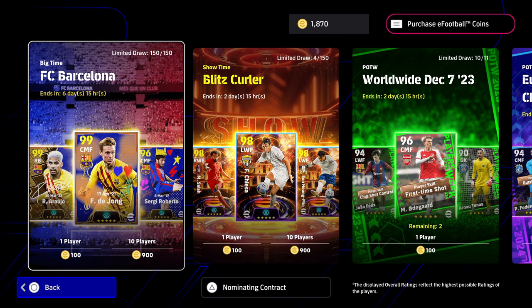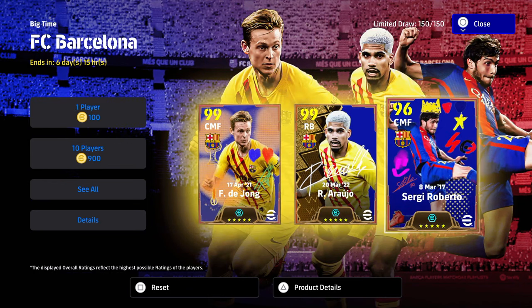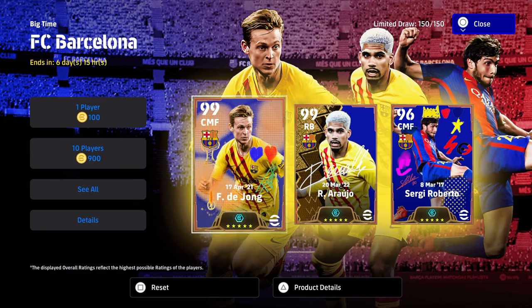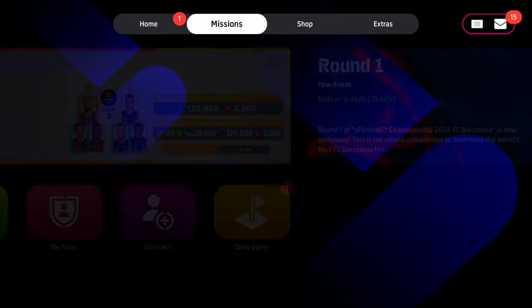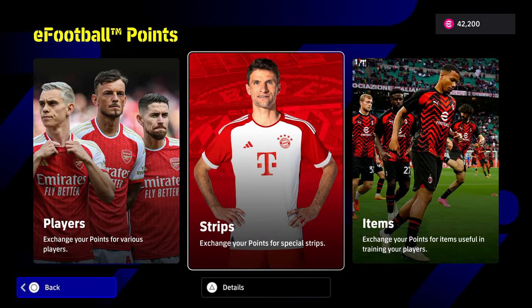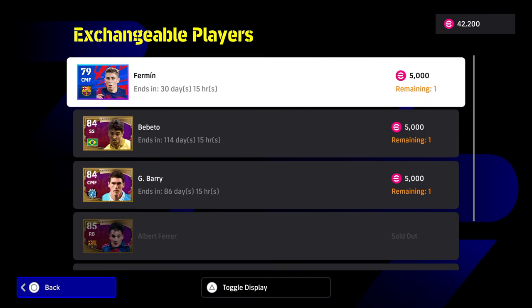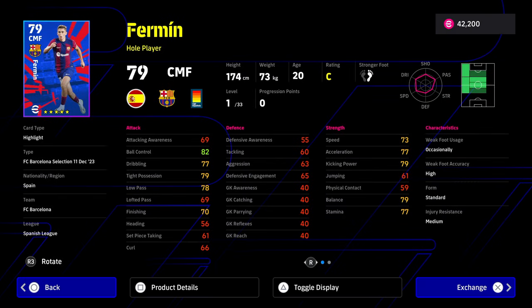It's already up on the channel. These are in a box of 150 cards and obviously you have Gavi and Sergio Roberto who are down as hole players. But today we are going to be focusing on another hole player that is going to be 100% free. We're heading over to the eFootball points store, which has been updated with a new player — it's Fermin Lopez from Barcelona, from the same pack. You can get the new kit as well, but in the players section you have always had legends, and now we do have Fermin in here and he's a very decent card.